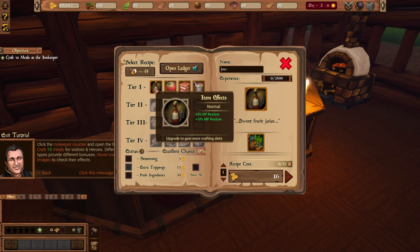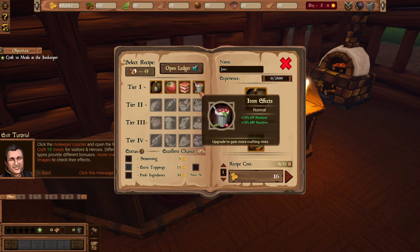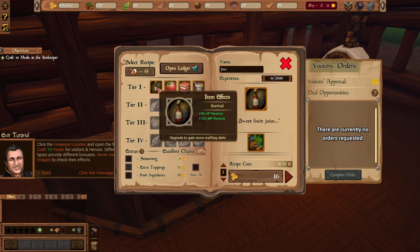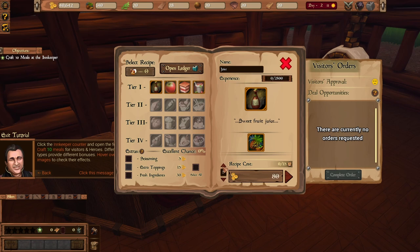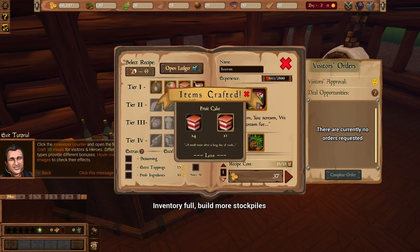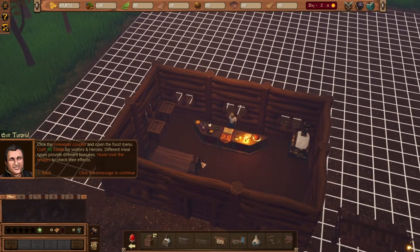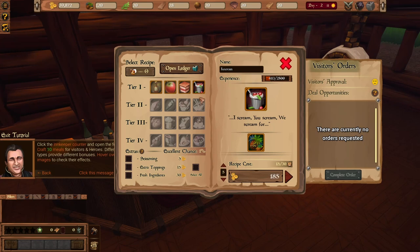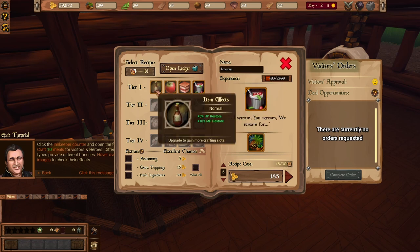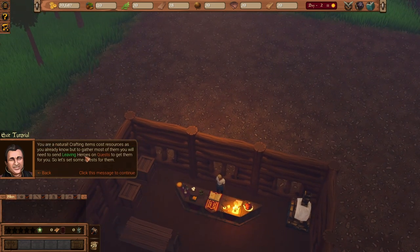Let's put some tables and chairs, then click the innkeeper counter to craft food. We need 10 meals. There's a bottle of juice, an apple fruit cake, and ice cream. The ice cream restores 10 HP and 10 MP for mana. Let's craft a variety — five juices, five cakes, five ice creams — to meet all the requirements of our patrons.